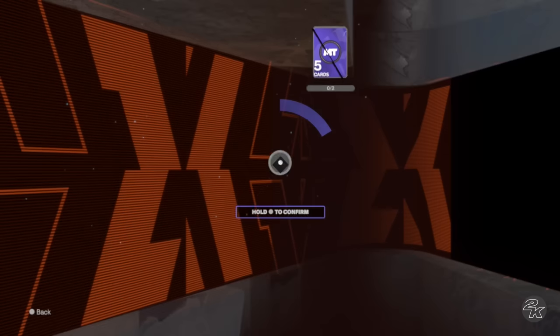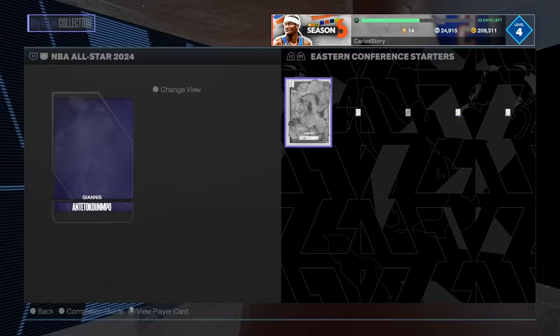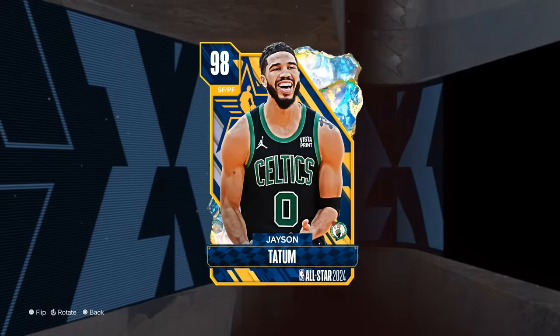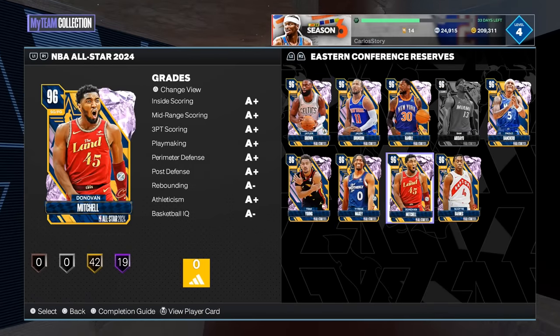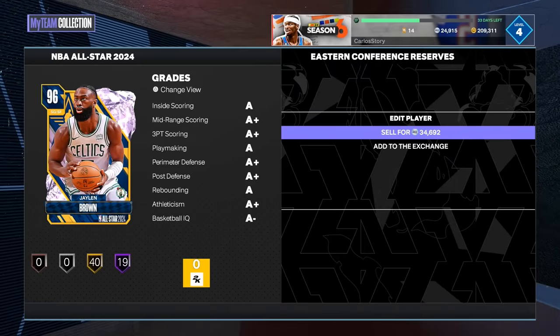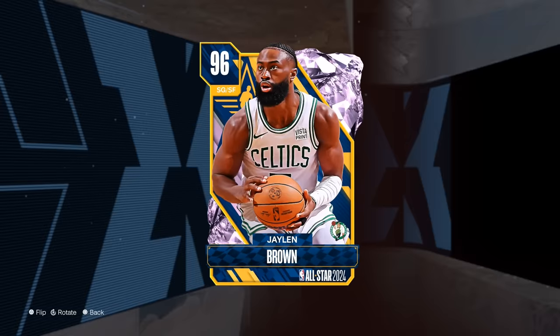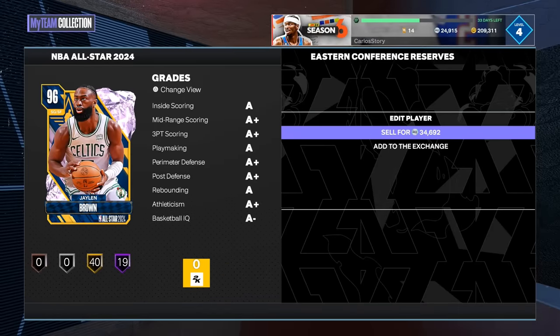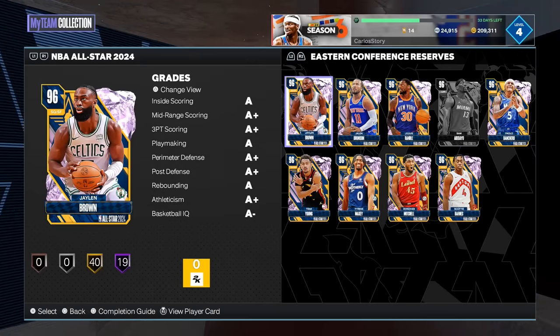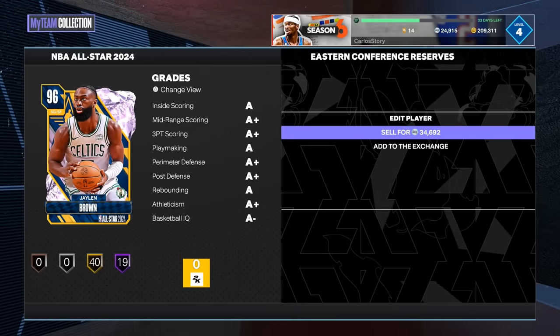All you have to do is load into the game and you end up getting your gold prize ball. Since I already have a Jalen Brown, I have to quick sell mine, or I can add it to the exchange — there's nothing there, so 75 MT. Definitely open it and keep going. Looking at the all-star collection, I'm still missing Tatum and Giannis. My Jalen Brown is sellable, so I can sell the one in my collection. I'm going to grade him and then sell him for about 34,000 MT. Basically I just get 34,000 MT for free because I'm logging in every day to get the free Jalen Brown — if it's free, it's for me.